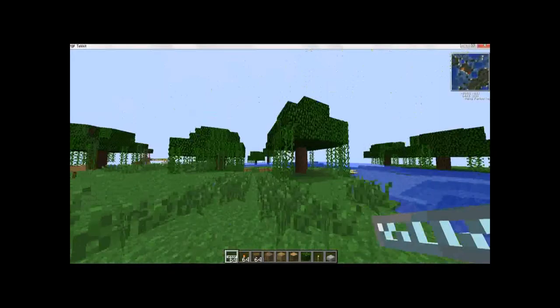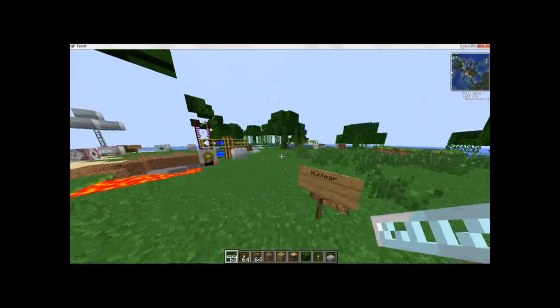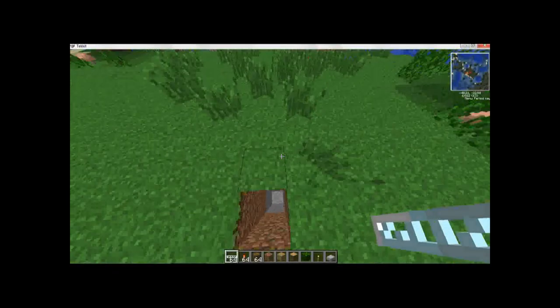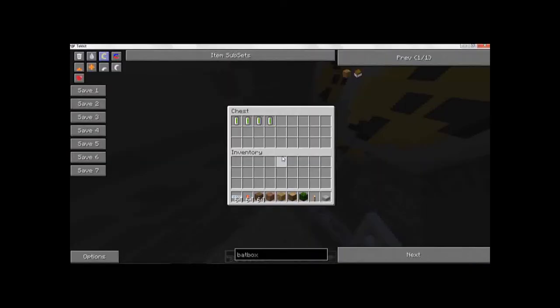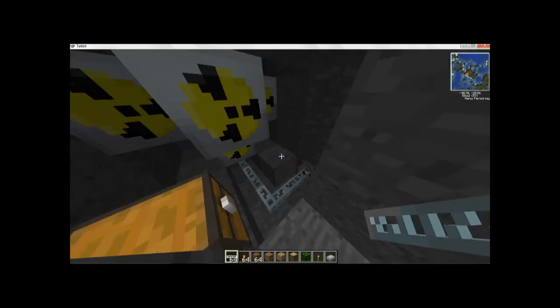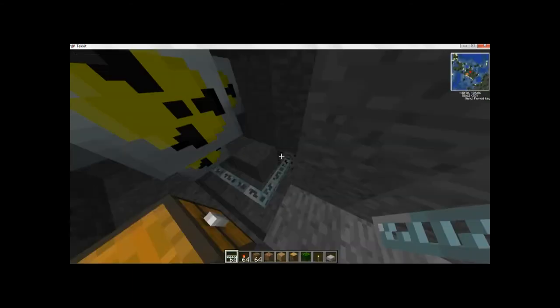Next up, we have nuclear power. Nuclear power is a bit different — you're gonna need an MFC minimum to receive power. So here we got it all set up. Let's get our four uranium cells. Let's get our uranium cells. Stick them in this. Should be making power to the MFE — MFSU.